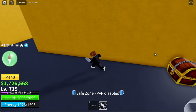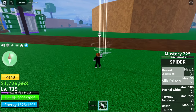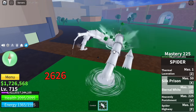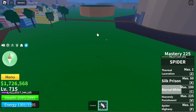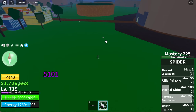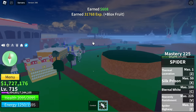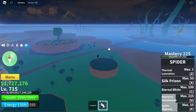Five skills. First up is Thermal Laceration — Z skill. Next up, Silk Prison — skill looks really good. Next up is the Homing Eternal White — this skill is really good. Next up is Heavenly Punishment — talking about damage, this acts like a punch. 5,000 damage, not bad. And the F skill is the Spider-Man swing — one of the most popular skills so far.